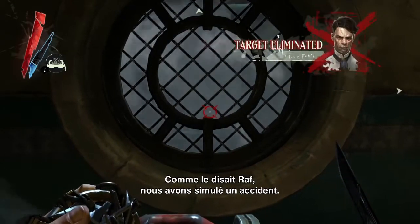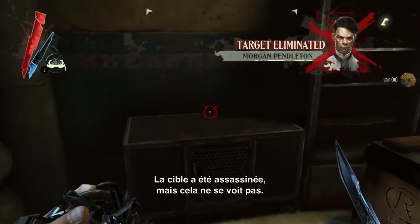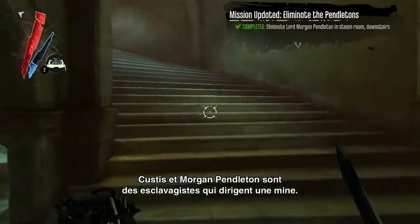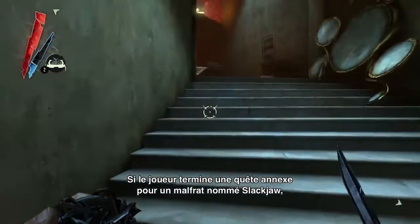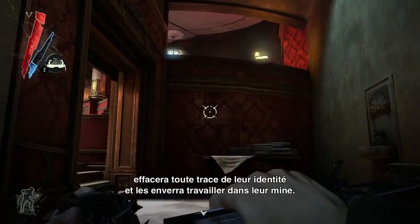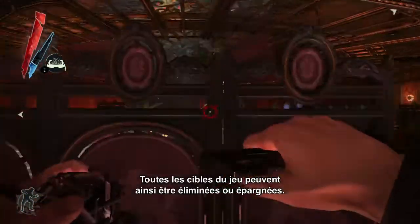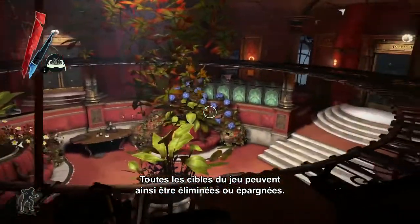We made this look like an accident — the target's been assassinated but it looks like an accident. However, there's also a completely nonlethal way to do this. Custis and Morgan Pendleton are slave owners who run a mine, and so by doing a side quest for a crime boss named Slackjaw, he will take them, shave their heads, obscure their identities, and put them to work for years in their own mines. So it's a way to accomplish the mission and neutralize the targets without actually killing them. Across the game, all of the targets can be dealt with this way for the very thorough player who doesn't want to kill them.